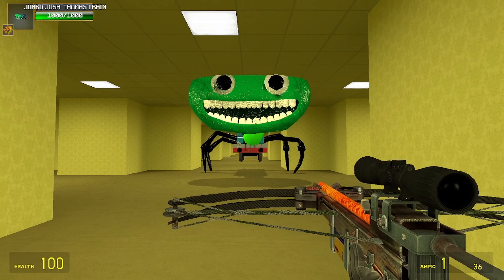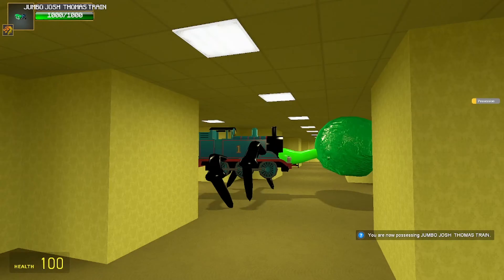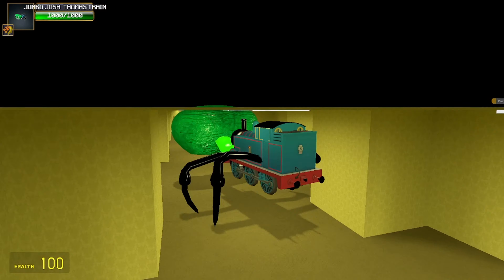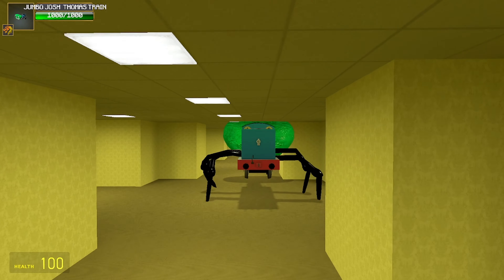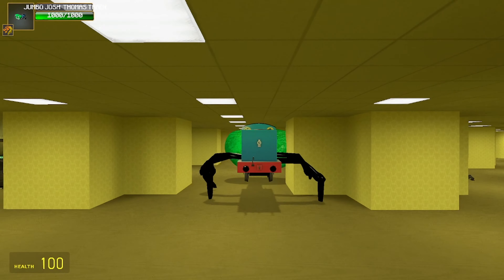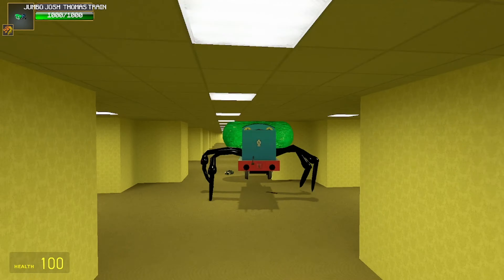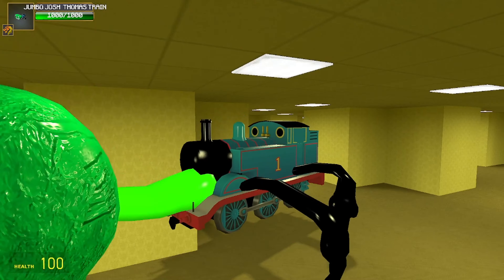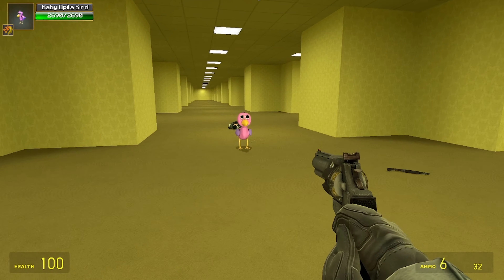He doesn't have any body groups. This is gonna be a weird one to possess — we're literally Thomas Jumbo Josh spider train. We can just plant our face into the ground, or hit him with our Jumbo Josh head — that's our only thing. We can use our spider legs to walk, and we have this green neck right here.